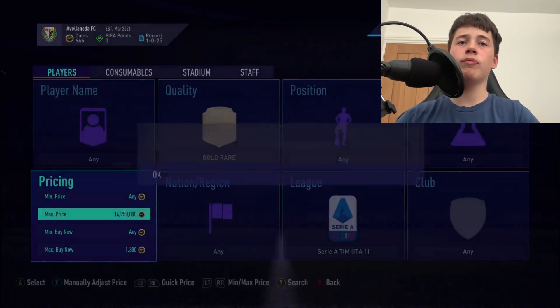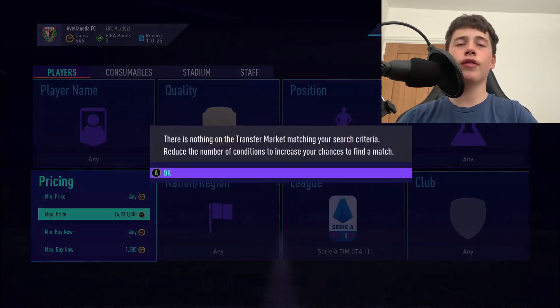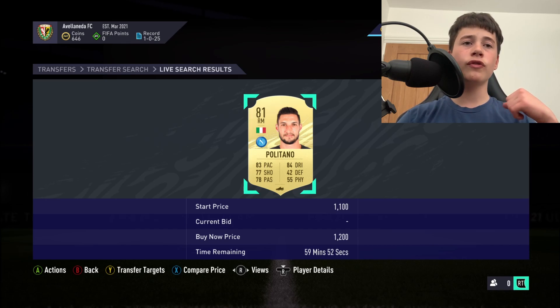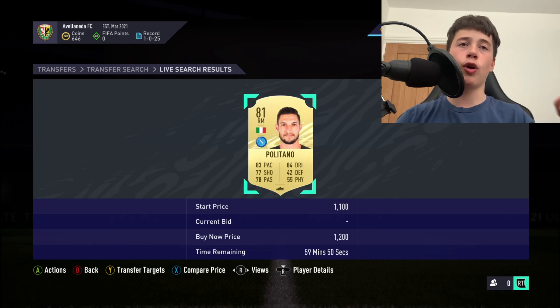Not many players are going to pop up for me because I'm on PC, but if you're doing this on PlayStation or Xbox it'll work a lot better. As you can see here, we've got Politano — an absolute cracking bargain at 600 coins, which is straight away 500 coins profit. If you keep doing this, you're going to make an awful lot of money.